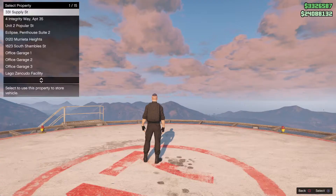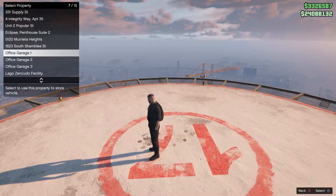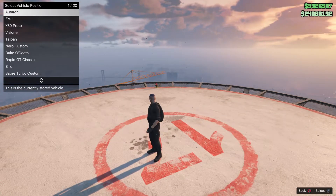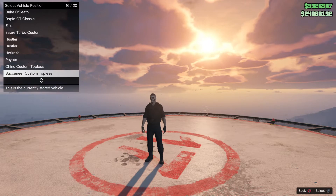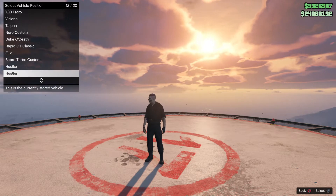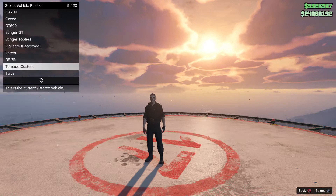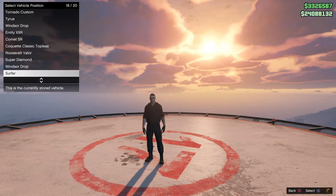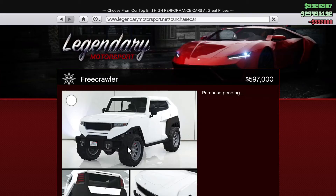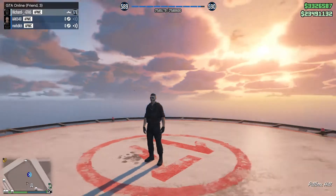We'll get it in white because it's the bespoke colours. I've got two hustlers — what about office garage number two? We'll get rid of the surfer. I only got that so I could go to a bloody beach-themed meet.